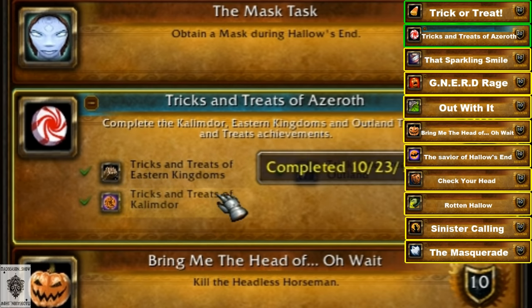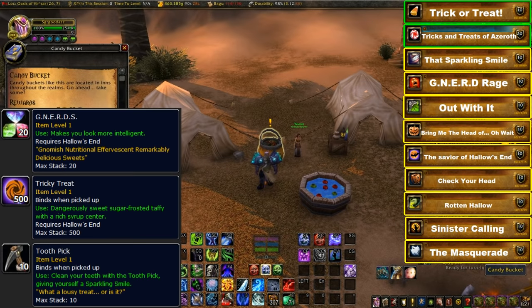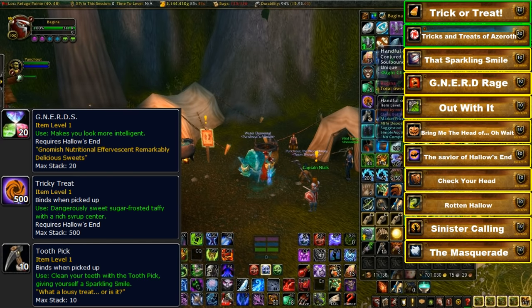From these candy buckets you'll be getting many different items, and some of them are needed for other achievements, so make sure you don't throw them out. Save a toothpick, all of your Nerd Candy, and your tricky treats.